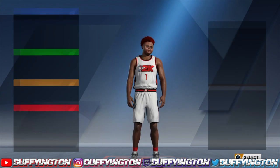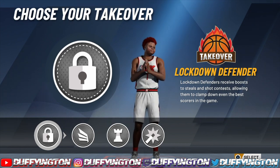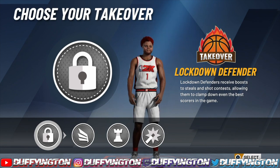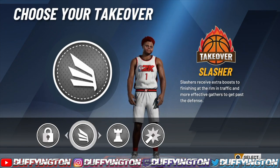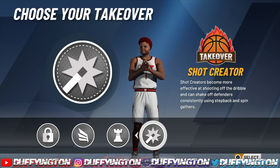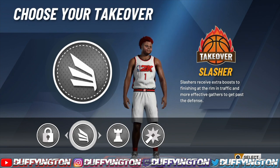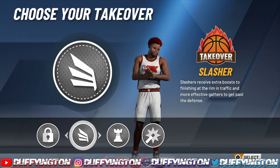For your takeover, it's really your preference. If you want to lock down people, go lock down. If you want to dunk on people, go slashing. For an extra boost to your teammate's shot, go playmaking. For shooting fades, go shot creating. But I feel like the best takeover in this situation would definitely be slashing.